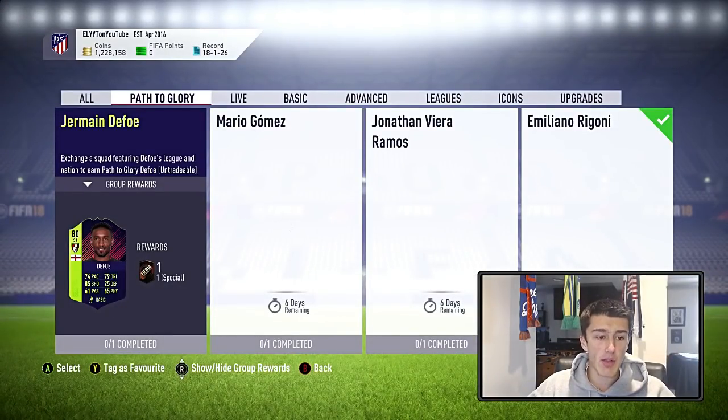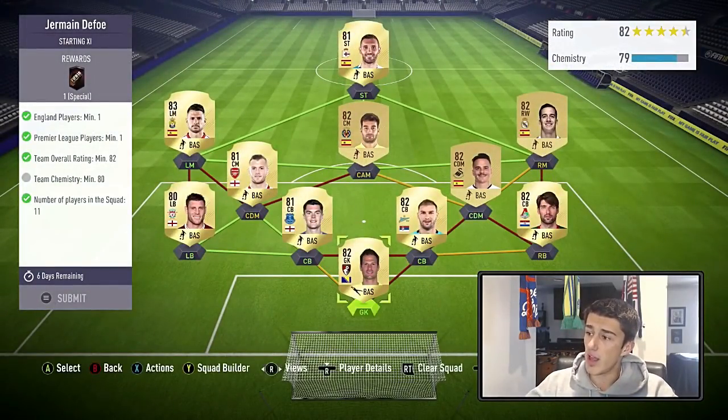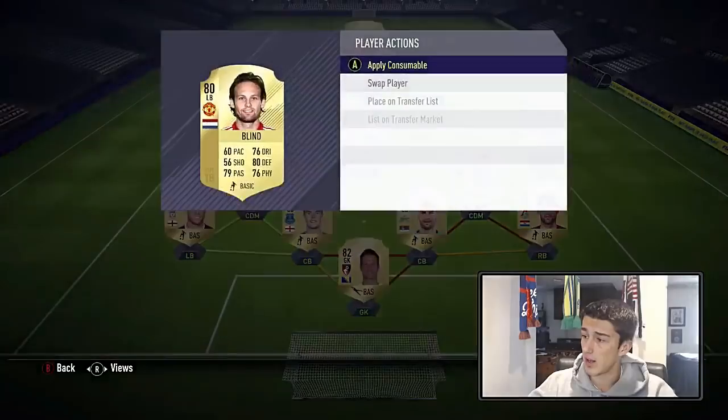Next up we've got Jermaine Defoe, who's an 80-rated striker from Bournemouth with 74 pace, 85 shooting, only 65 physical, and 79 dribbling. Even if he were to get an upgrade, honestly I don't see very much value to this card, but we will be doing it for the sake of this video.